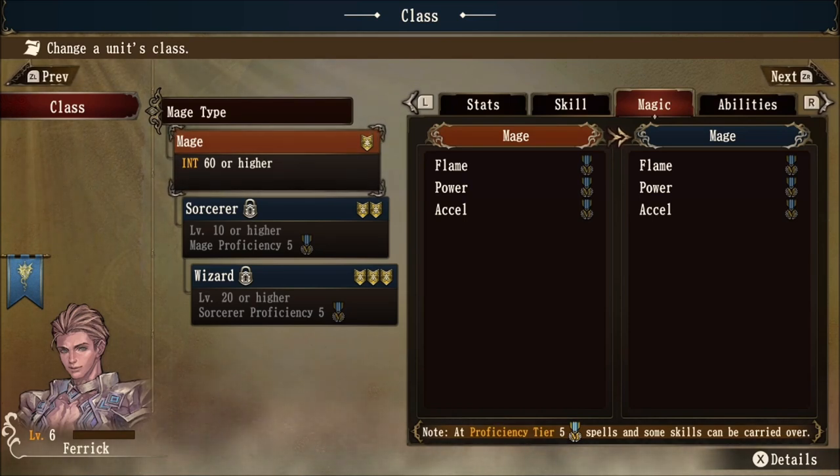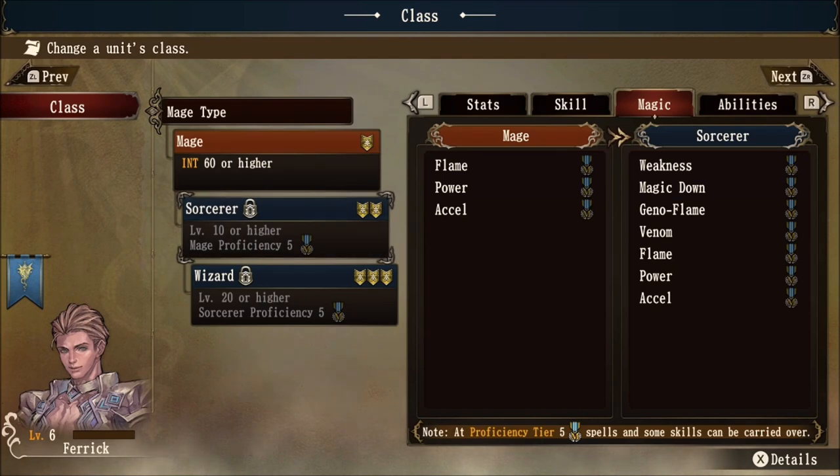Let's take it one step further and go down to sorcerer, which is the tier two class of the mage type. Notice how many more spells we get: weakness, magic down, geno flame, and venom in the sorcerer class. These also have mastery rank icons next to them. So if you are able to reach a proficiency level of five as a sorcerer, you can carry those additional magic spells over to other classes as well. I can just imagine how ridiculous and awesome it's going to look when you take your grappler class out there with a whole bunch of magic spells. The versatility in this game is very real — definitely take some time and experiment with what you want to build.